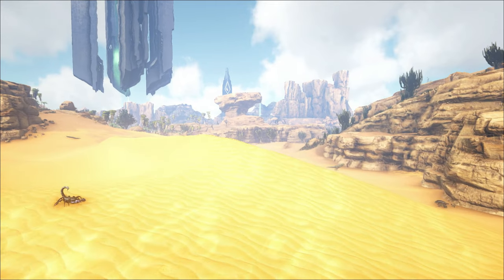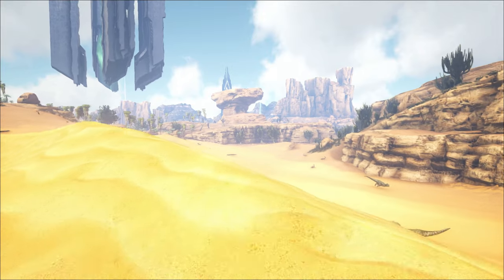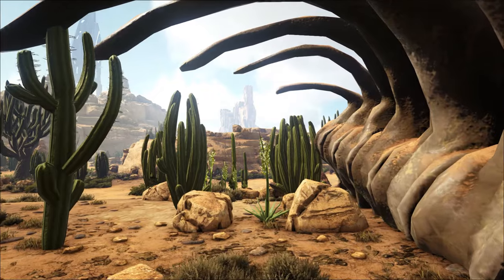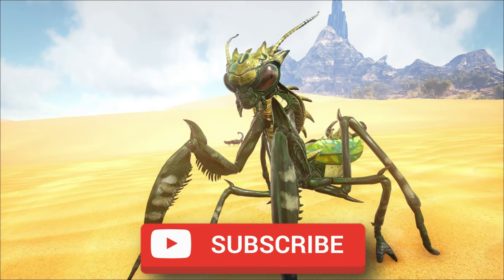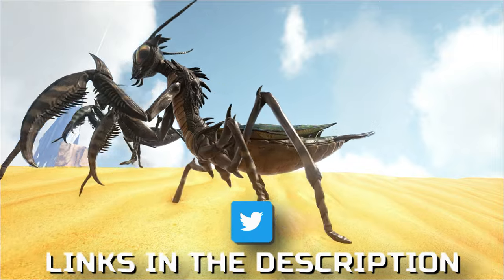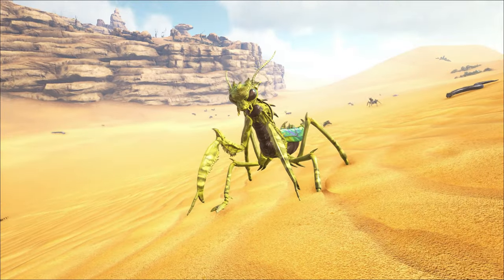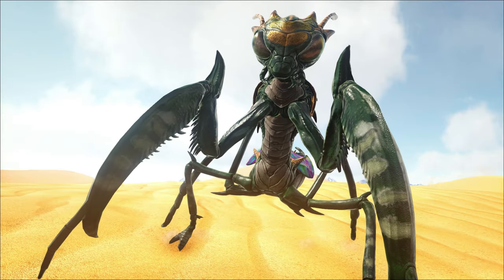The next creature on our list for Scorched Earth is one of the most useful creatures you'll ever use. He can hold weapons, pickaxes, hatchets — he can literally hold it all. It is the mantis. This creature is absolutely amazing if you're struggling with your resources. The mantis can gather stone, wood, thatch, fiber, everything. And if you equip him with swords he is a brutal warrior. Let me show you how handy the mantis can be.